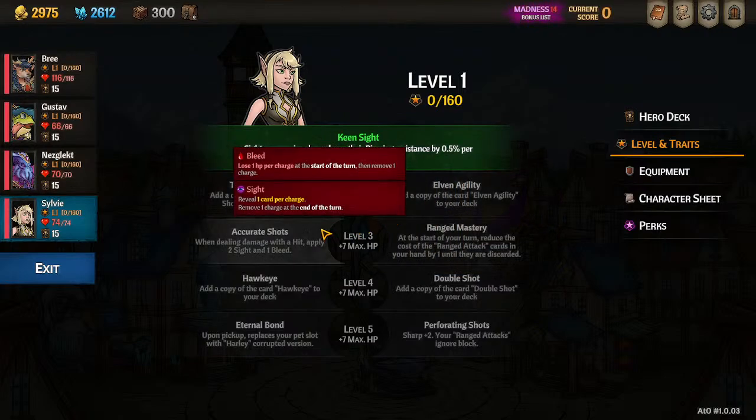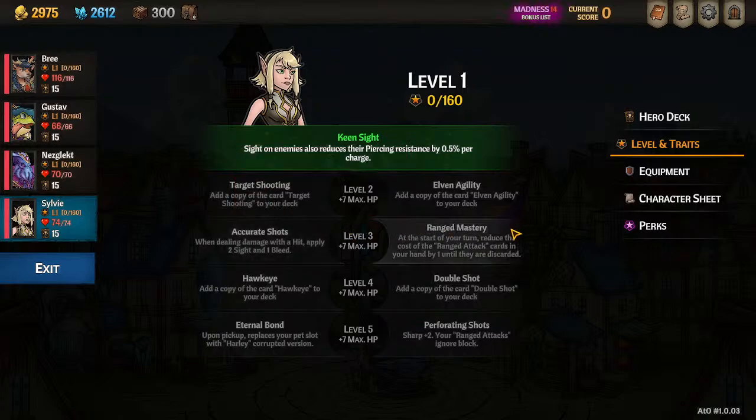At Level 3, I don't see a use for Accurate Shots. On hit, applying Sight isn't really important because even 10 Sight if you have lots of perks is only about 3% more damage, and you have other ways to increase damage faster. So we'd rather go with Range Mastery, because Range Mastery gives us more energy — any ranged shots that start in our hand will cost less. It's important that the card has to start in the hand, and I'll get into that in more detail later.